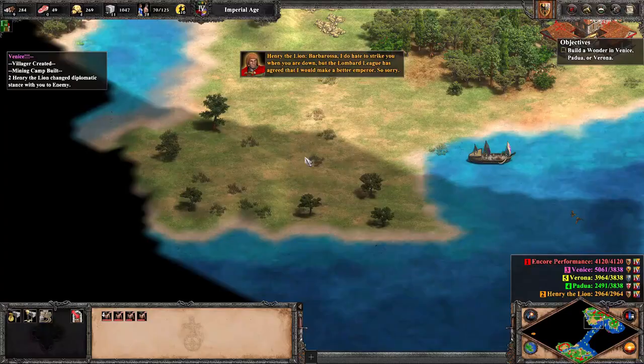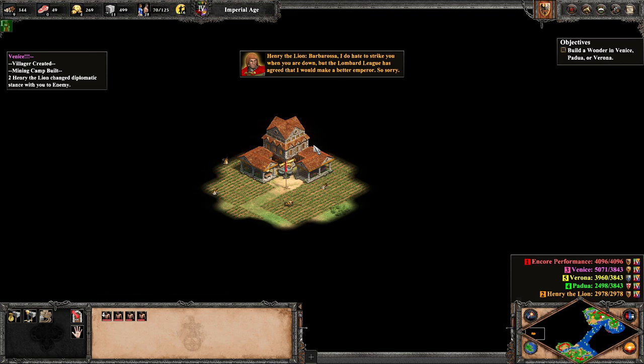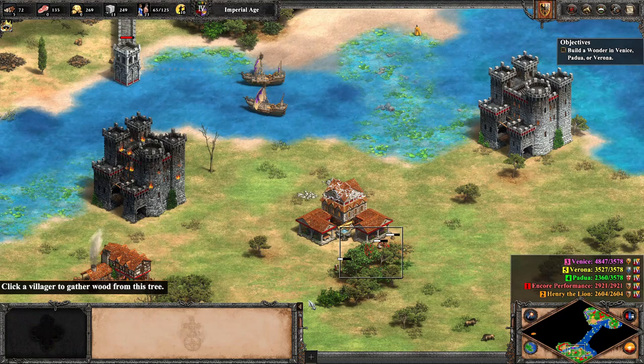We must build a wonder in any one of our opponent's cities for the victory — not even defeat them, just build a wonder in a city. A fairly simple goal, but after I heard of the atrocities committed against my discord members by such cruel AIs, I knew I had no choice — I must avenge my friends and eliminate all of the cities. This in itself was no easy undertaking, but at least Henry the Lion had my back.